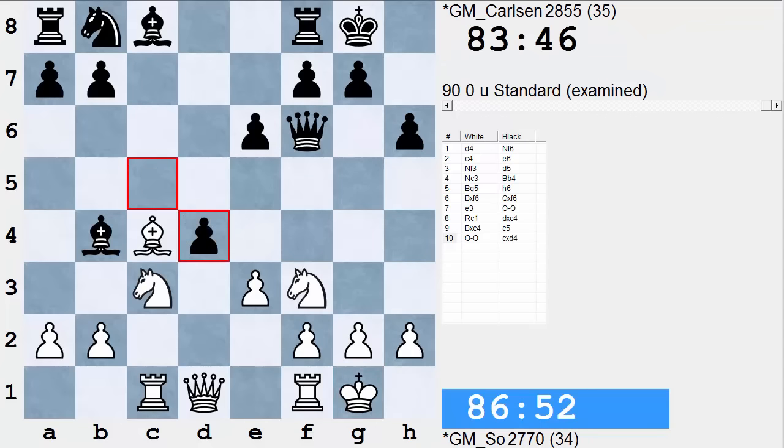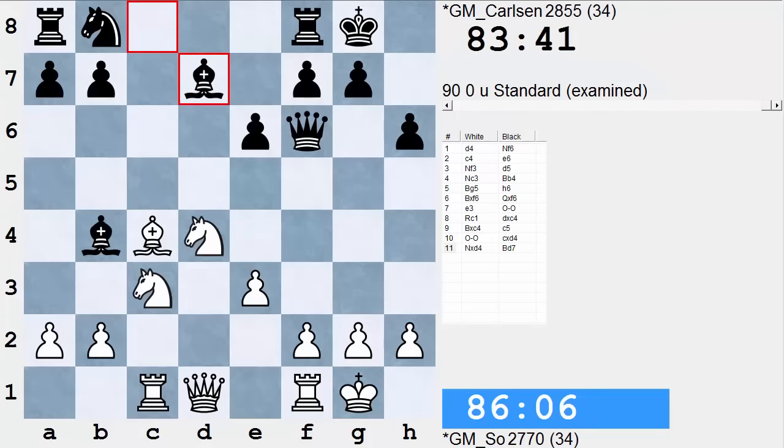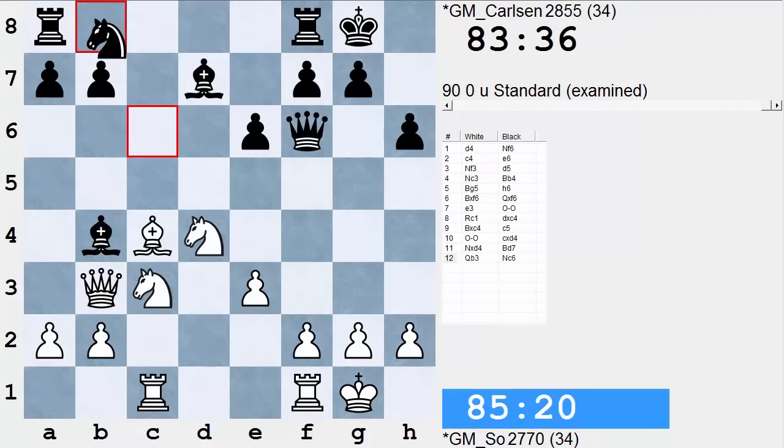If White were trying to win, I'm not really sure this is the kind of position, because Rook D8 could put a lot of pressure on the pawn. So plays it very solidly with Knight takes D4, and Bishop to D7 is a good move. He wants to play Knight C6 and keep the pawn structure intact. So plays the good move Queen to B3, and Carlsen plays solidly with Knight C6.